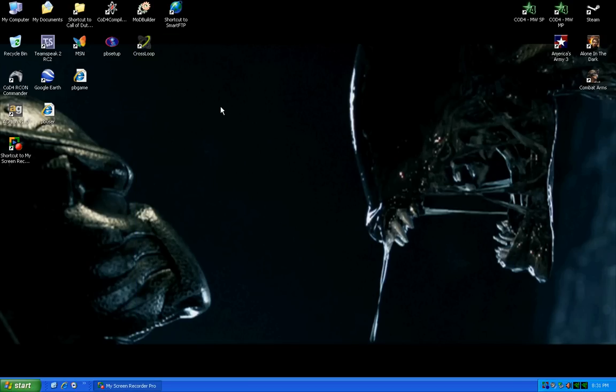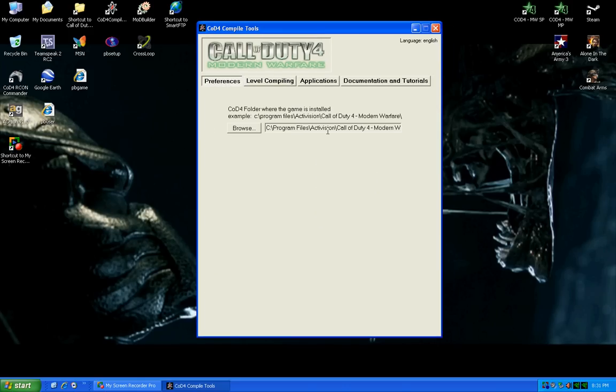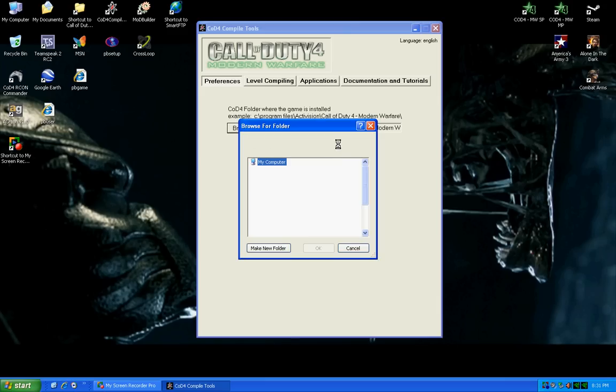Once you've done that, that's pretty much all there is to it. Next thing you need to do is open up the Mod Tools. It'll come to this screen because it has found the Call of Duty 4 main directory folder. If it doesn't find it, you'll have to browse to it.